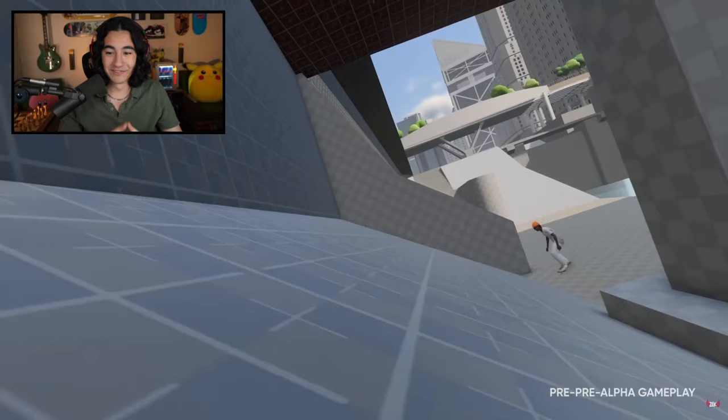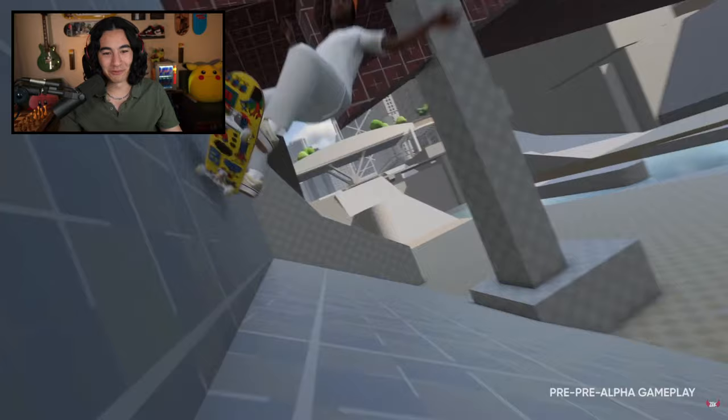All right, there you have it. And guys, I gotta point out my favorite trick in this video — this was so sick. We saw a manual to wall ride manual and then back to manual, and it was actually super smooth. Honestly, this feels like the most grounded playtest highlights video yet.